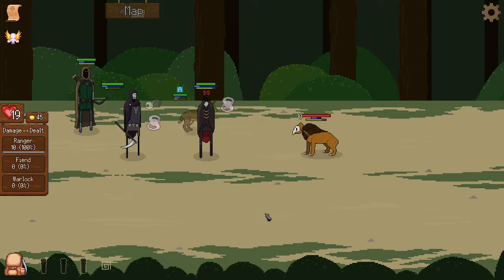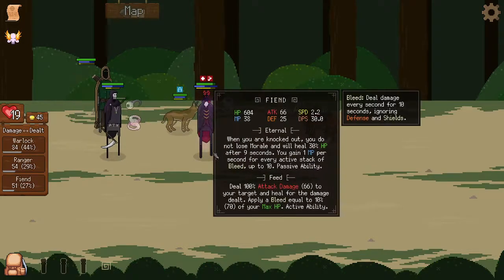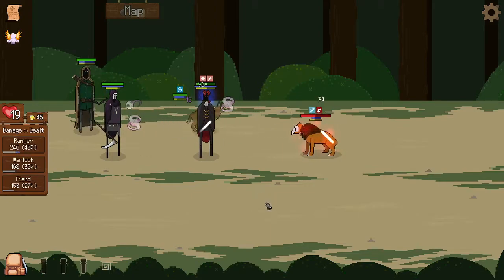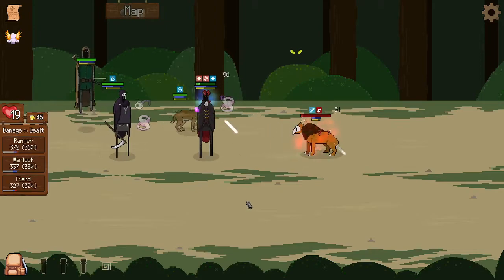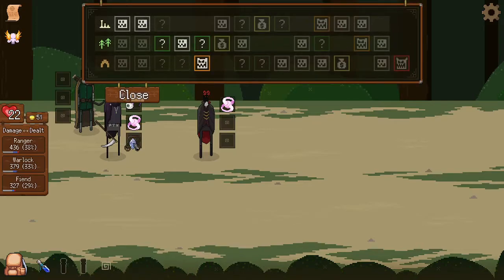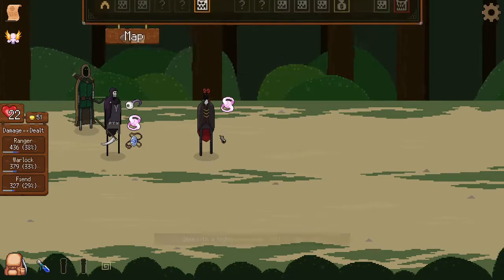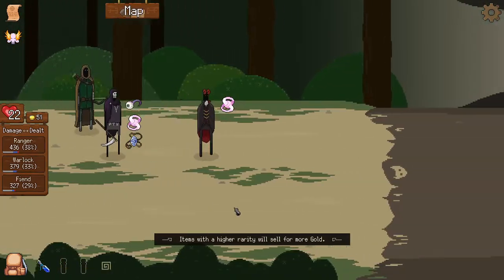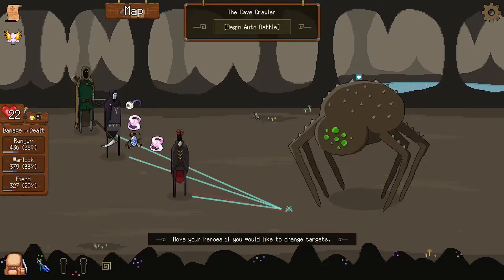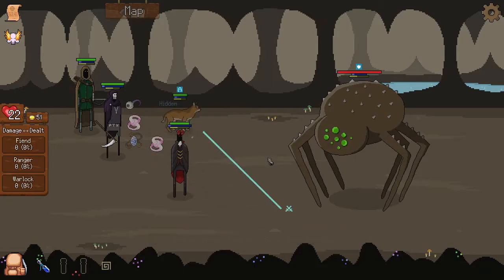I can let the Fiend die anyway, that's the whole point here. Nice and easy — even got mana up. Seems like this is going to be another white mage run with these two items on him. Let's split the party again and hope for the best.